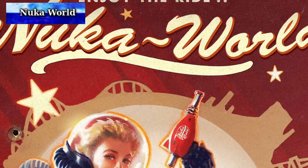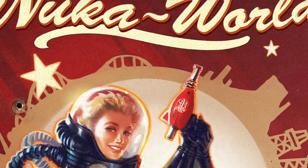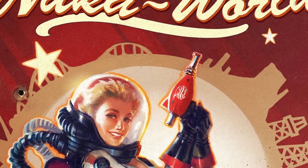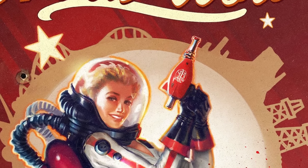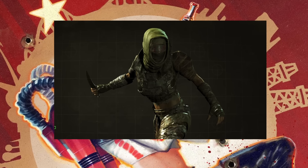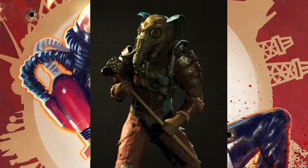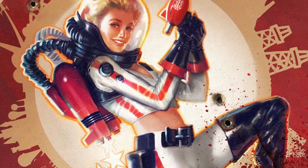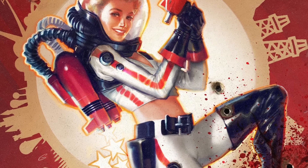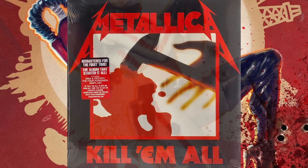Nuka World is a DLC based off the popular soft drink of the Fallout universe, Nuka Cola. The DLC has you take a train and run through a deadly gauntlet to become the overboss or leader of the theme park, which houses three competing raider clans: the Operators, focused on wealth and luxury; the Disciples, who focus on brutality and terror using vicious melee weapons and stealth; and the Pack, who embrace a wild primal lifestyle prioritizing strength and dominance. You are tasked with running the amusement park and dealing with problems that arise. There are a lot of mysteries in and around the park as well. Also, if you want the Minutemen to continue liking you, you better kill all three of these clans.